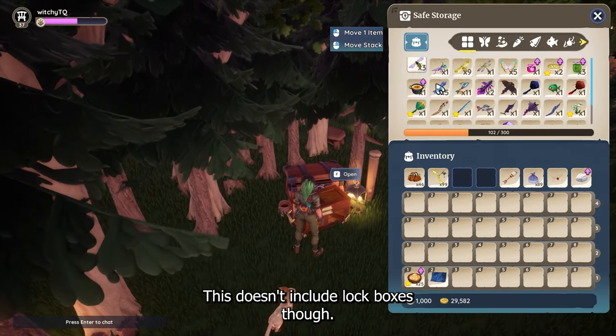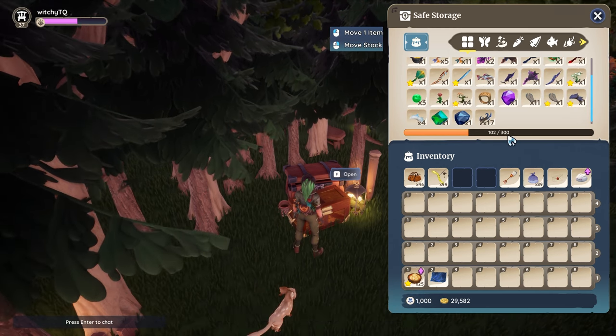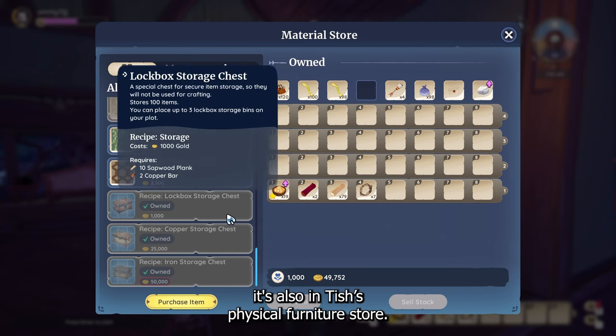This doesn't include lock boxes though — those don't count towards the eight total chests. They have their own count. If you want that recipe, it's also in Tish's physical furniture store at that back cash register.